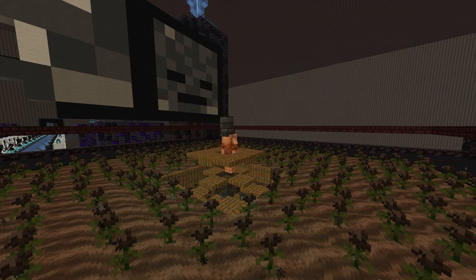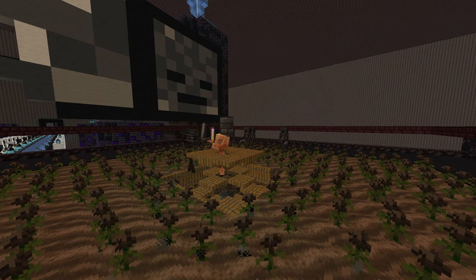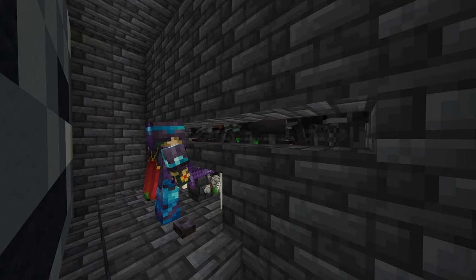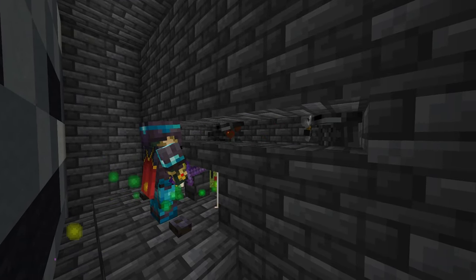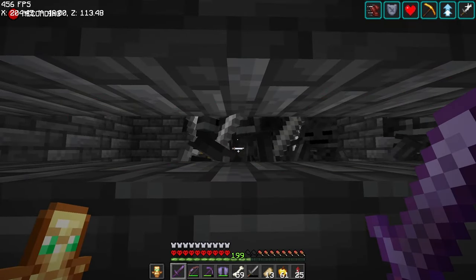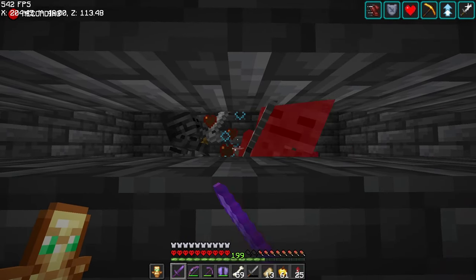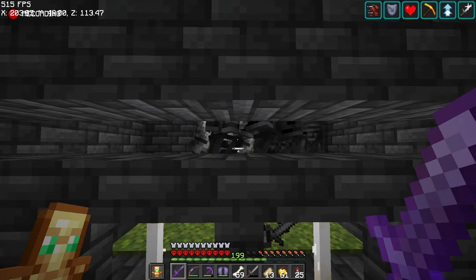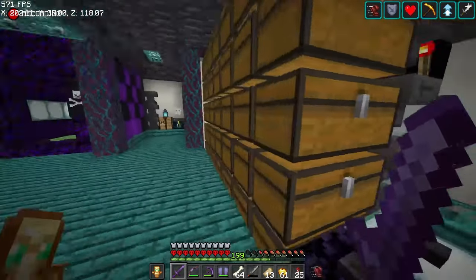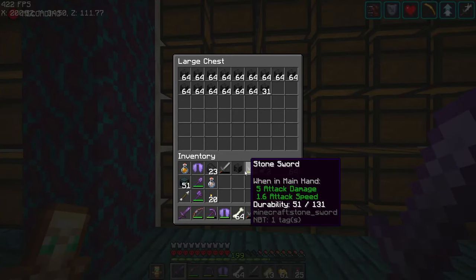The number one farm you'll need to survive long term in a hardcore world is a beacon farm. I cannot stress enough how important it is to have beacons throughout your world maximizing your safety. When it comes to wither skeleton farms, you don't need to go overboard like I did with an entire perimeter. You could do these on the roof of the nether or by just buttoning up the nether. But once you have one of these farms, you'll have access to endless amounts of wither skulls.